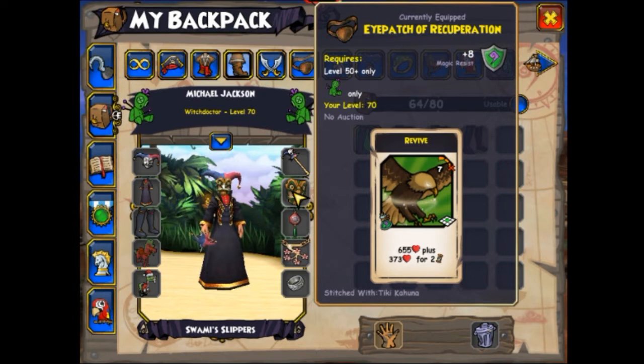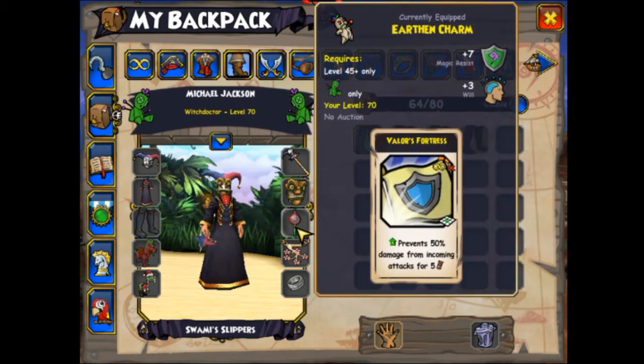The Eye Patch of Recuperation is the ideal eye patch for Witch Doctors. It's always good to have heals since Witch Doctors have a pile of will and a pile of mojo power. I got this from farming Sato — you can also get Black Range Shades from farming Sato, which look really cool. For the totem, you want the Valer's Fortress Totem. I got mine from the Fire Guardian; there's also one that drops at Tyler. The main thing is that it gives Valer's Fortress.